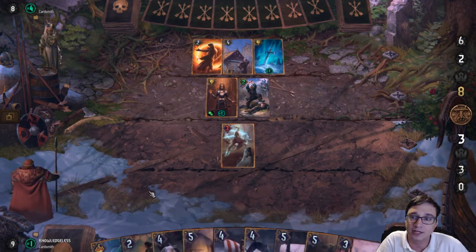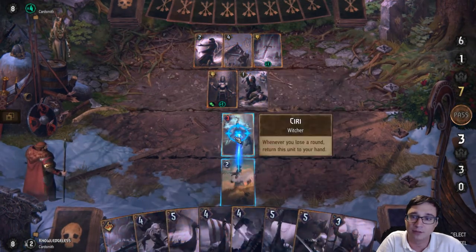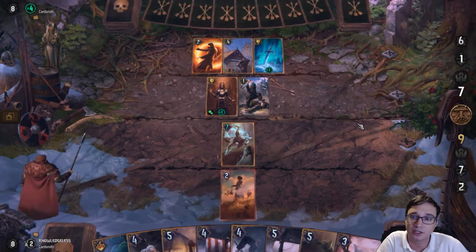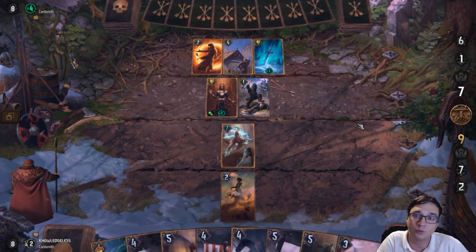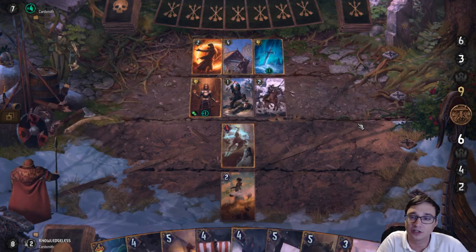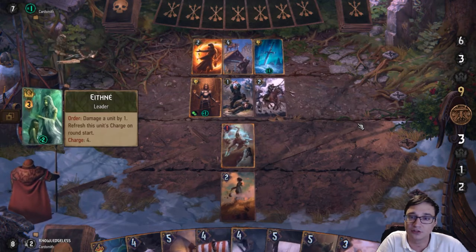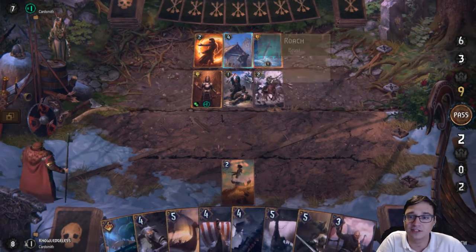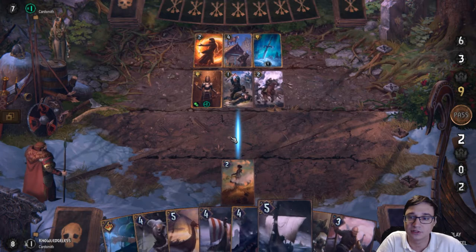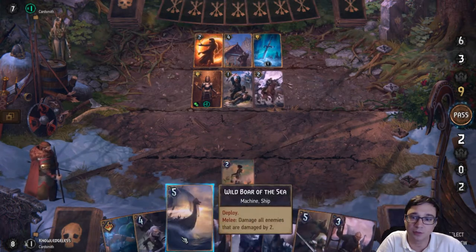A lot of players are still thinking in the old Gwent style of over-tempoing. I made a mistake there of using my Hero ability on a card that was already boosted — I should be using it on wounded characters in order to get Bloodthirst activated if I need it. So my opponent uses their leader ability to take out Siri and get the Sahil charged up.